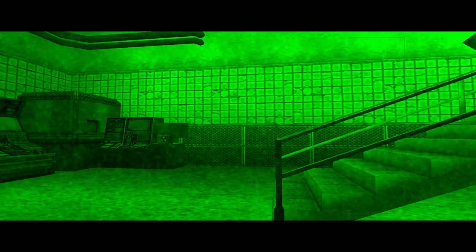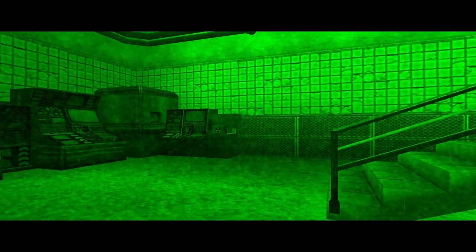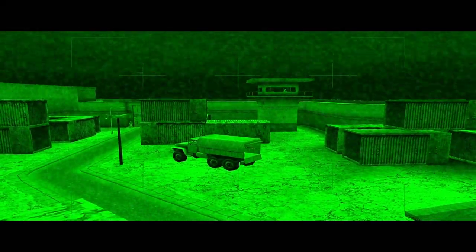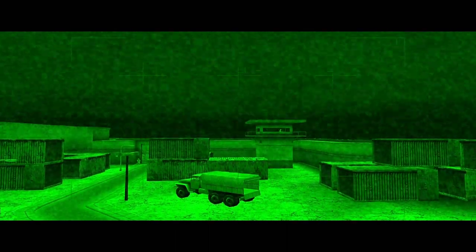The Iraqis have a small supply of weapons-grade plutonium that could be used to make tactical nuclear missiles. Locate and remove the plutonium. Get your squad and the plutonium to the landing zone and board the waiting helicopter.